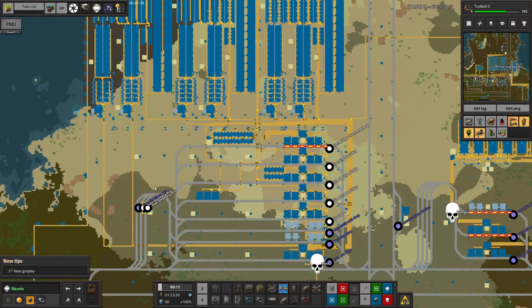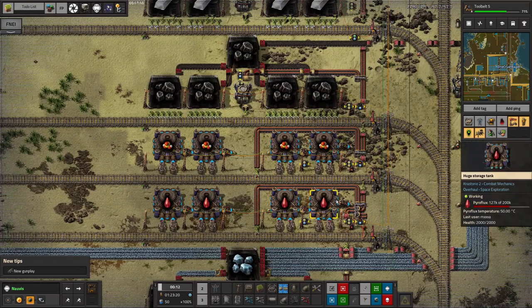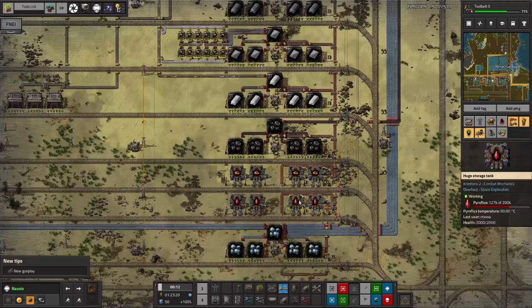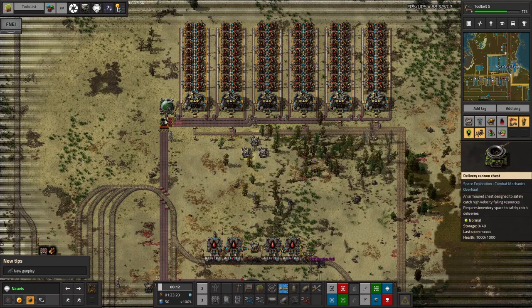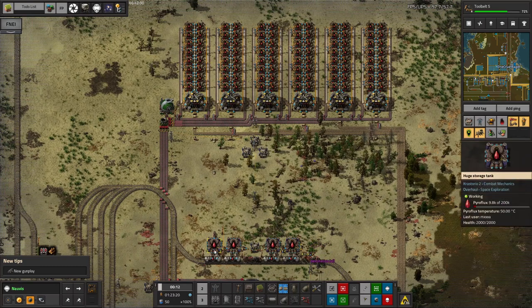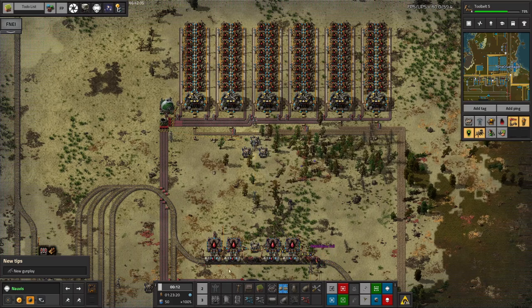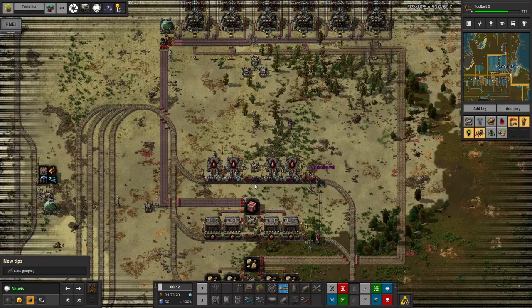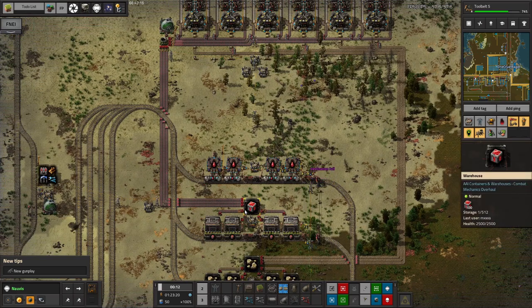Copper is going to be a bit of a problem this playthrough I think. It would be nice to make the same sort of thing for copper as well, but unfortunately we don't really have enough pyroflux being produced quite as fast as we'd like. We've got a system that produces it — vulcanite falls out of the sky here, goes into this delivery cannon chest, and is cooked down into pyroflux which gets passed down into these tanks. As you can see there's not very much in there — we do have a full train so there's another 100,000 there, but these tanks are basically empty. We need more vulcanite coming in to make more pyroflux to keep the smeltery happy, so that might be something to do next time.